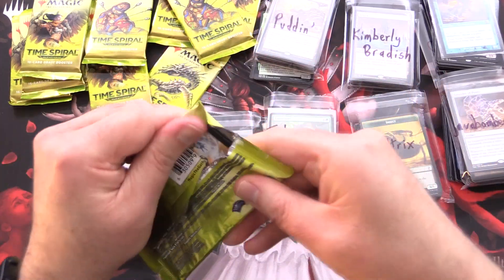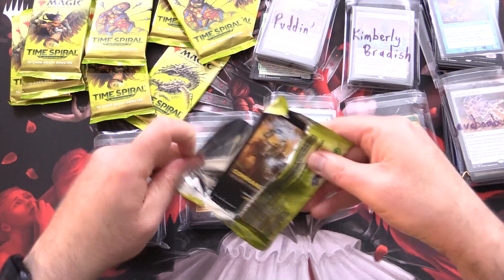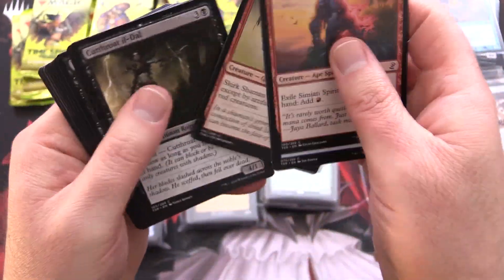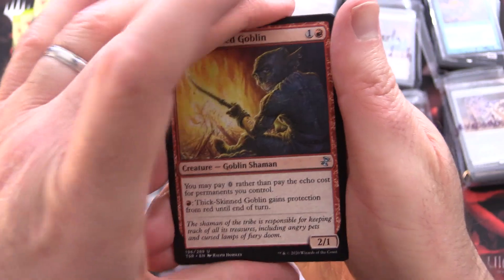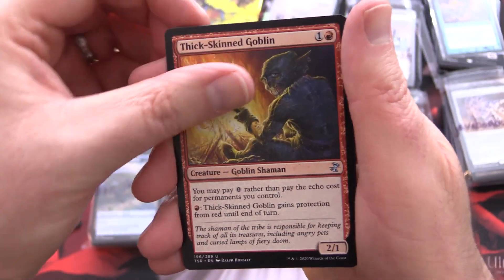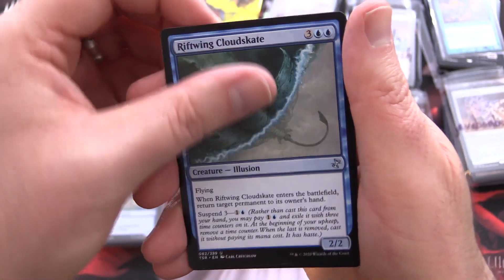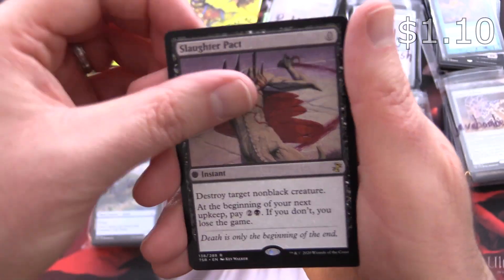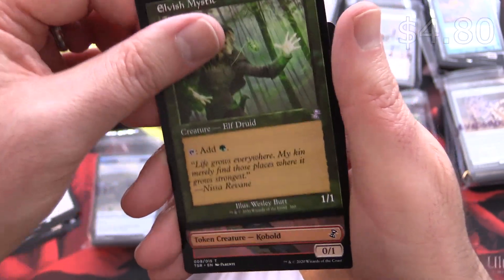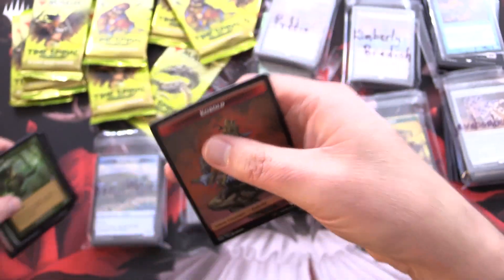On to the next one for Ben. Another Simian Spirit Guide — funnily enough, they are actually common. We have a Thick-Skinned Goblin, Rimewind Cryomancer, Maya Boa, and Slaughter Pact. Some duplication there. Elvish Mystic — not too shabby — and a Kobold.